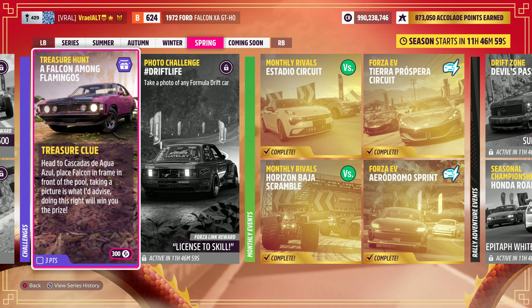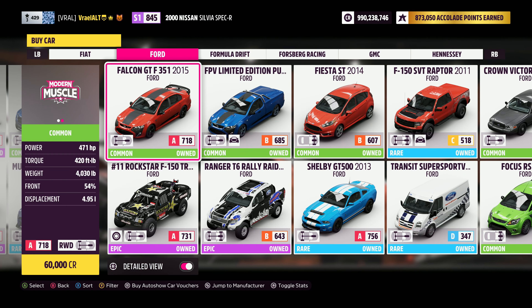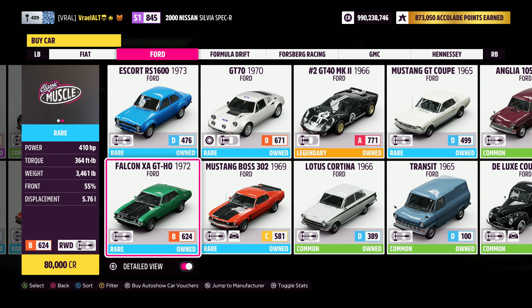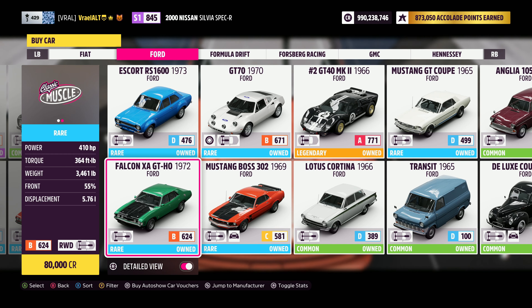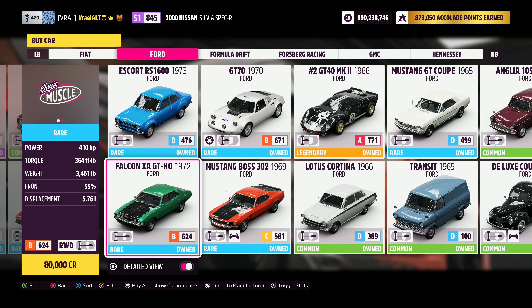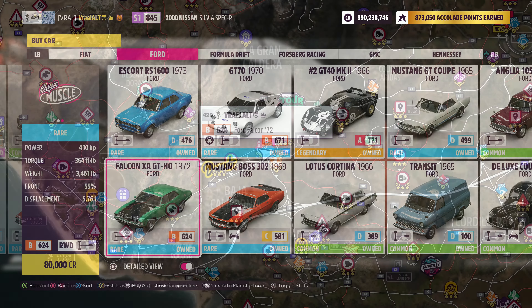Now the Ford Falcons this is talking about — there are a couple of them: the 2015 Ford Falcon and the 1972 Ford Falcon. There's also another Ford Falcon, but you don't want to worry about that because it is an exclusive and it is not in the auto show. If you don't already have it, there's no point buying it. Just buy either of these two auto show cars, or if you already own it, just hop in it.